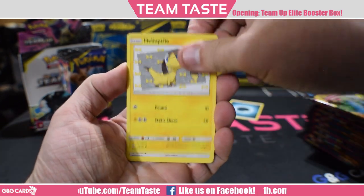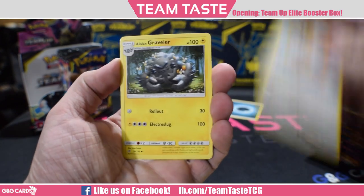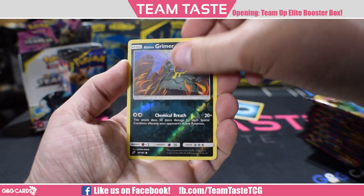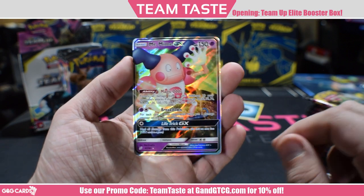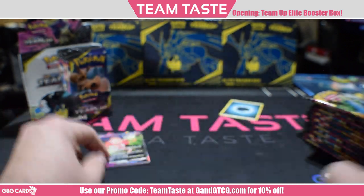So we got Magikarp, Exeggutor, Helioptile, Meowth, Nidoran, Farfetch'd, Alolan Graveler, Brock's Grit, a reverse Alolan Grimer, and a rare — ooh — Mr. Mime GX. A useless GX, but a GX nonetheless. First pack luck. That's nice.